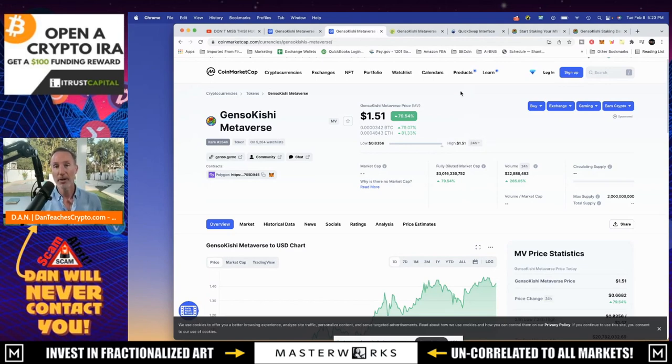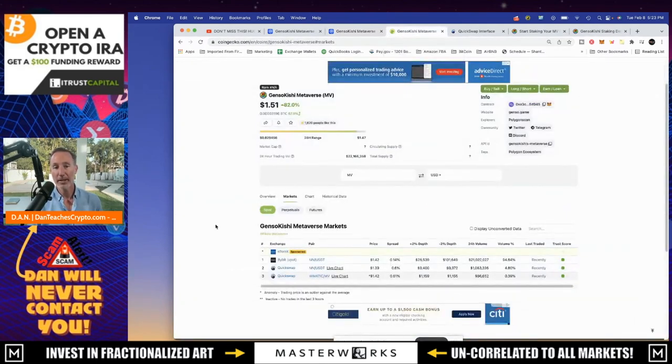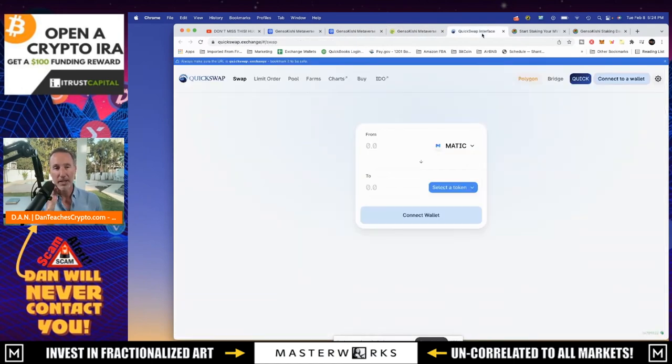If you're looking for Gensokishi right now and you missed the very first part, and you're looking for where to buy it, there are a couple of places: Bybit and Quickswap. Quickswap is a decentralized exchange where you connect your wallet and do all that. Bybit is a centralized exchange and they have the majority of liquidity there.